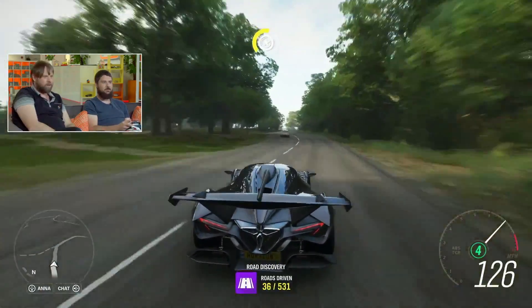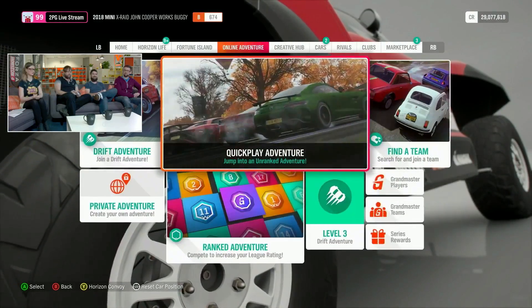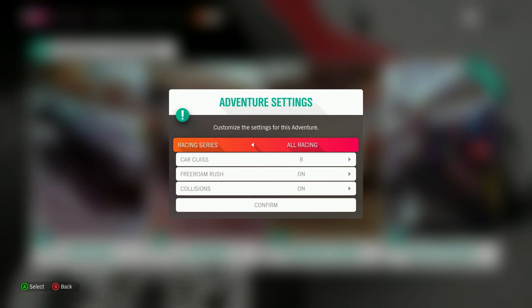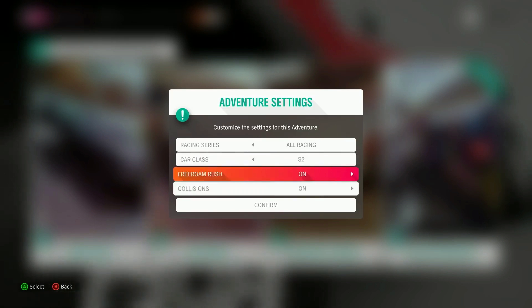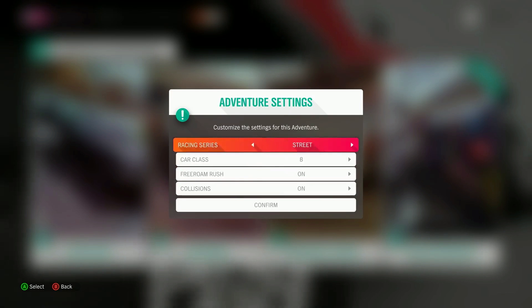The other major feature in this update is Custom Adventure, which lets you choose what type of online racing you want — for example, B-class rally with no collisions and no free roam rush. However, there are a few limitations: there's no ranked Custom Adventure, so if you want ranked you're stuck with whatever the game gives you. There's also no custom drift adventure, so no rear-wheel or all-wheel drive-only lobbies, which is surprising and I'm hoping comes soon.